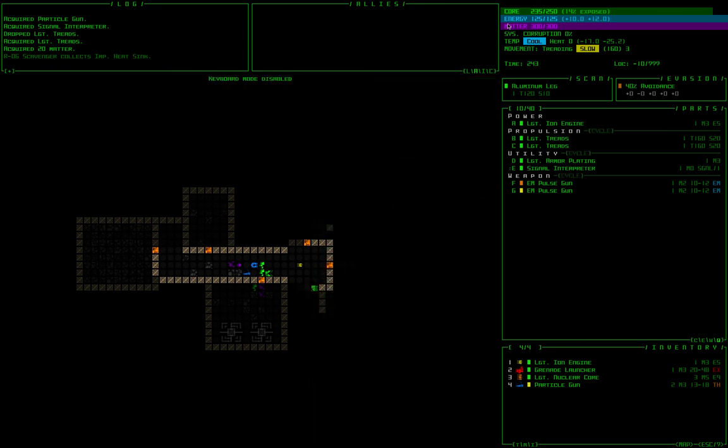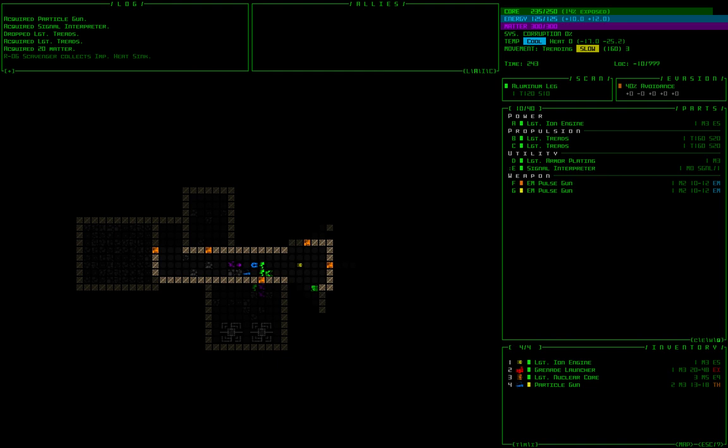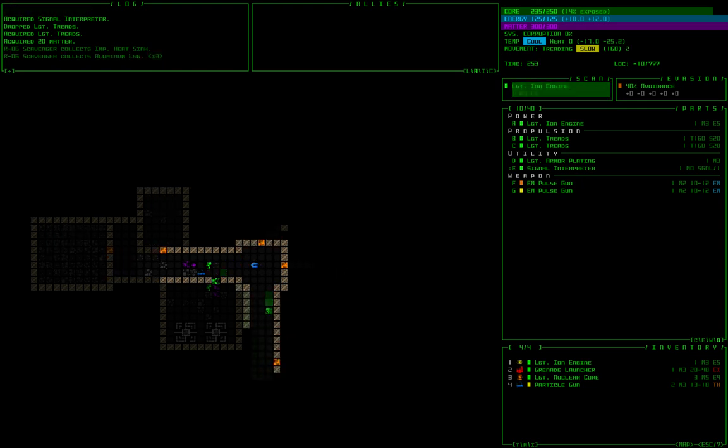Energy is used primarily to fire energy weapons and electromagnetic weapons. I have two electromagnetic weapons attached — if I hit Shift-F to display them, you can see they don't take any matter but take 8 energy. Energy is created by our power sources. Everything is sort of this ecosystem of parts that works together to enable your Cogmind to do things — that's the high level, and I'll get more into it later.